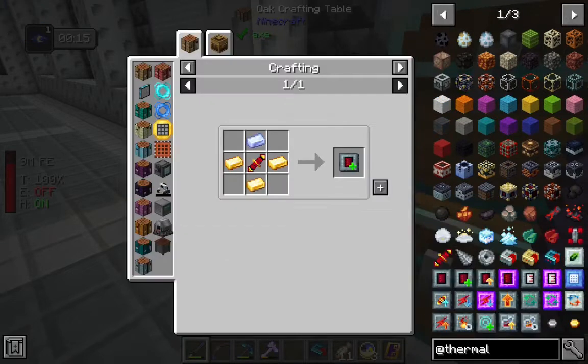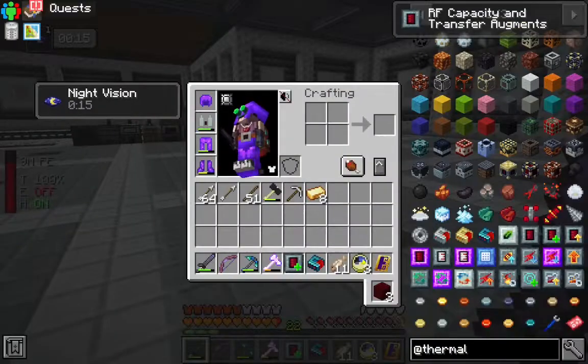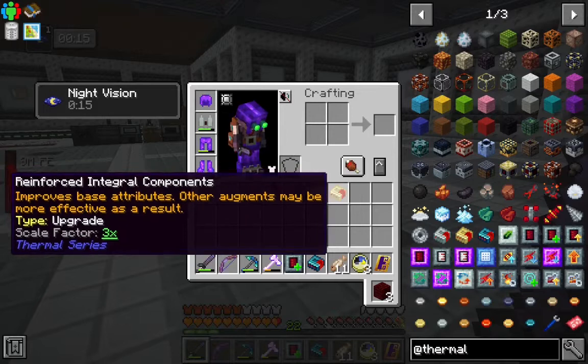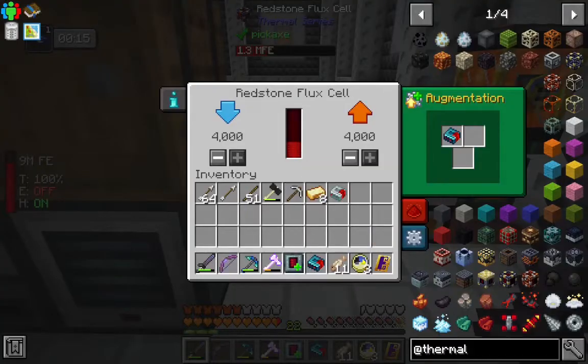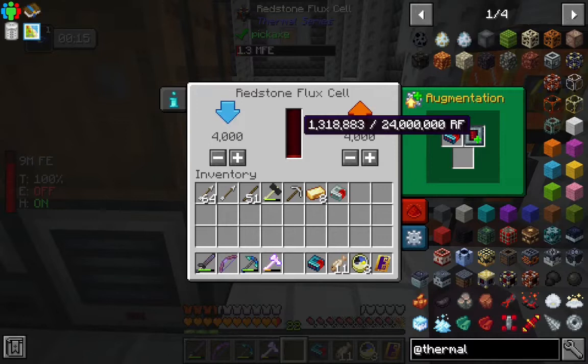Let's go ahead. There we are. We got a quest for that — we got a reinforced integral components reward. That's cool. We'll put that in our smelter. And you can click these in — yes. So now it'll hold 24 million RF, which is a significant upgrade from four million. It can also transfer eight.